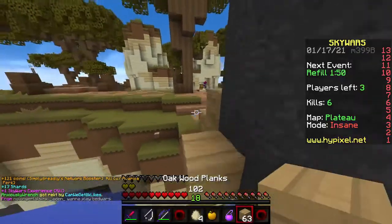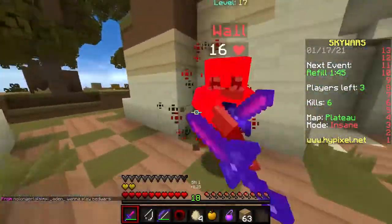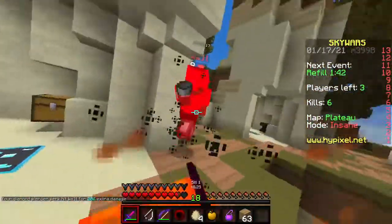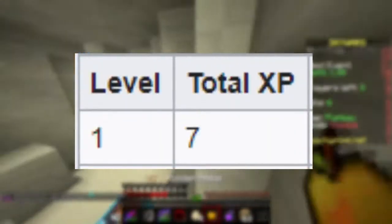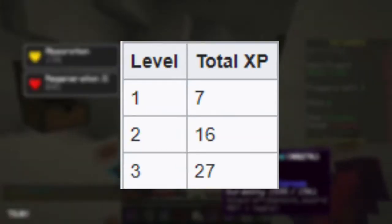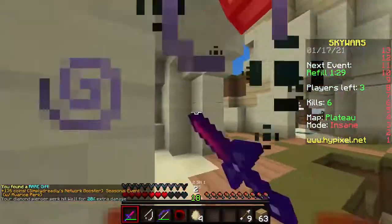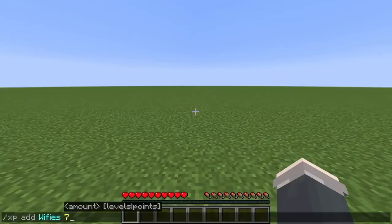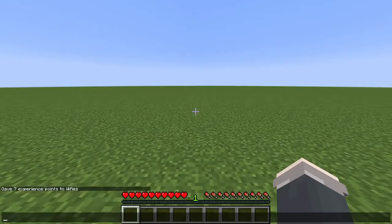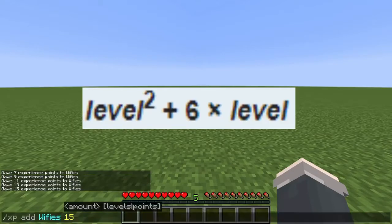But how do these orbs and XP translate into levels? For the first 16 levels, the difference between each level's experience is an increasing odd function. For instance, level 1 requires 7 XP, level 2 requires 16, and level 3 requires 27 XP. From 0 to 1 you need 7 XP, from 1 to 2 you need 9, and from 2 to 3 you need 11 — each level is one more odd number apart from the last. It can also be modeled by a formula.